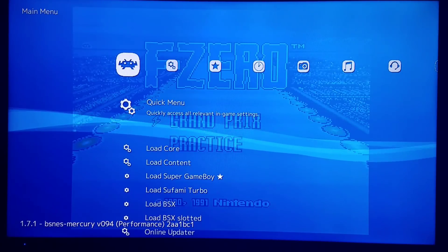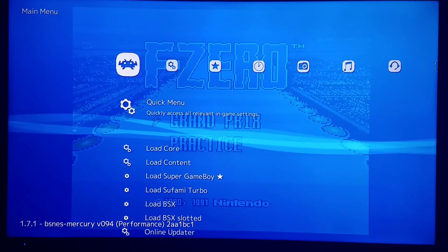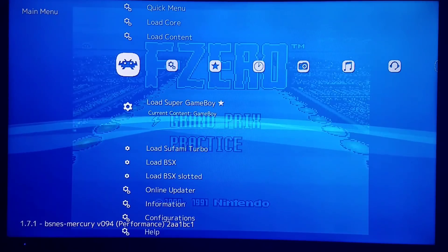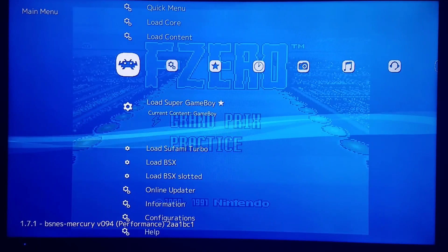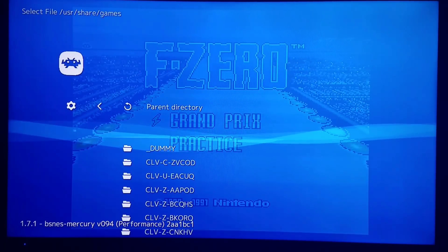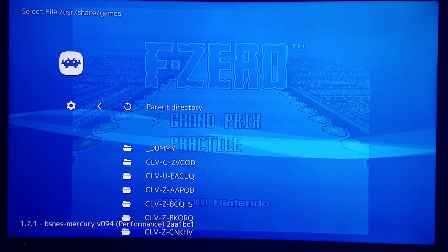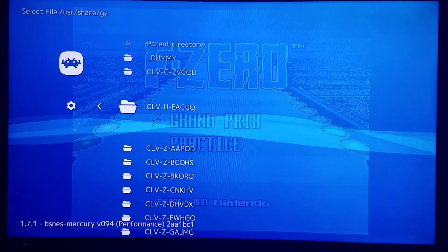Once you have content loaded with the BSNES core, go down into the options while BSNES is open in RetroArch. It's going to say 'Load Super Game Boy.' You simply select the game you'd like to play. These have to be extracted — they cannot be zipped.